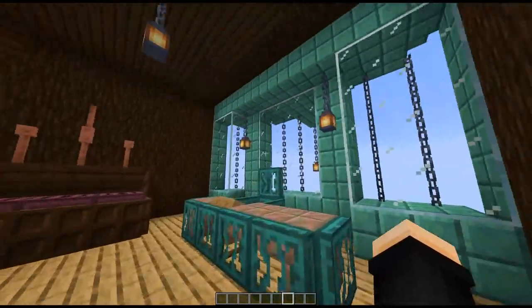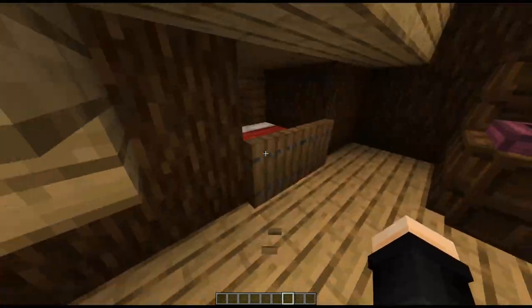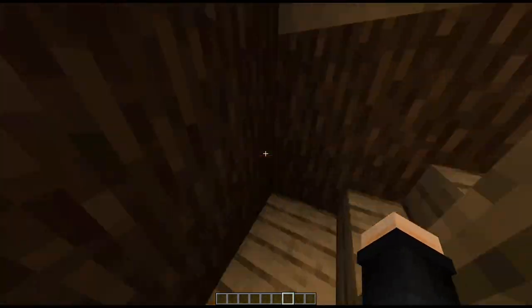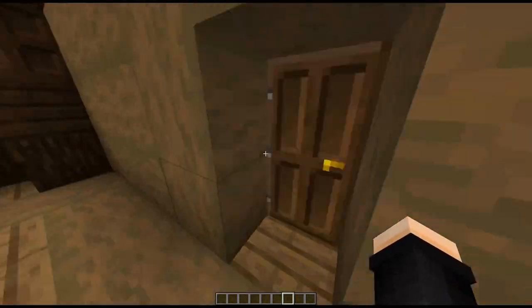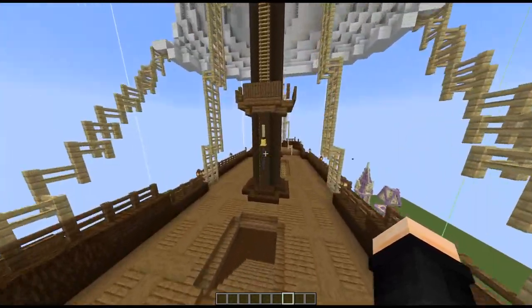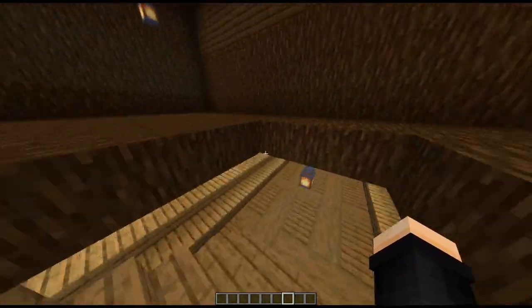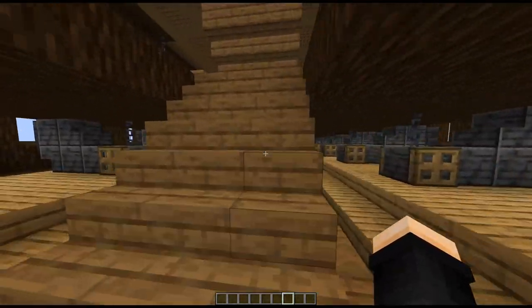Here you have like a captain's quarters or whatever. I didn't know where to put the bed so I just put it under there — it doesn't really matter because this will be distressed and pretty much destroyed. So like you have a bit of storage under here and some cannons or whatever.